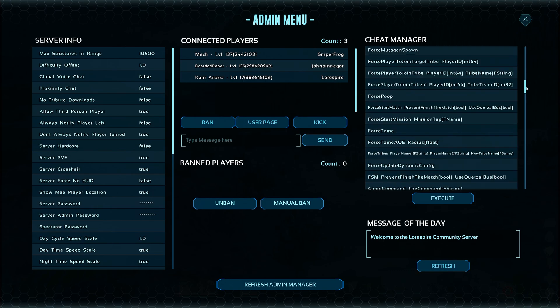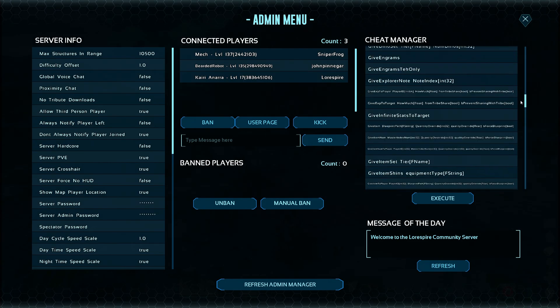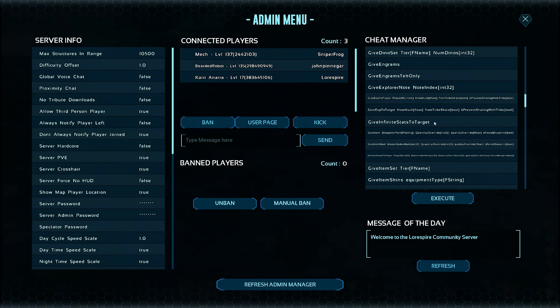All the cheats that you could possibly use are going to be here. You can just scroll through — they're in alphabetical order — pick the one that you want, and then hit execute in order to perform that cheat.